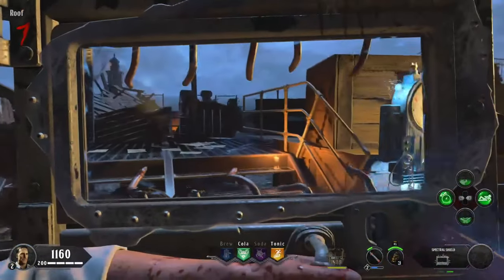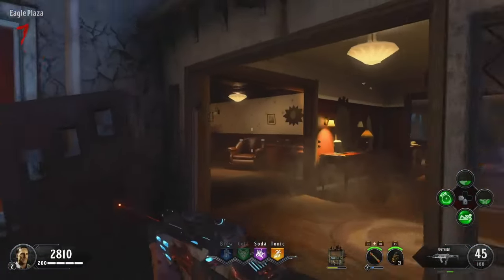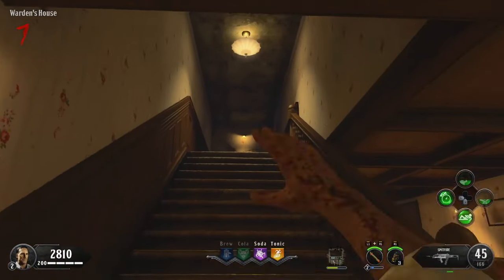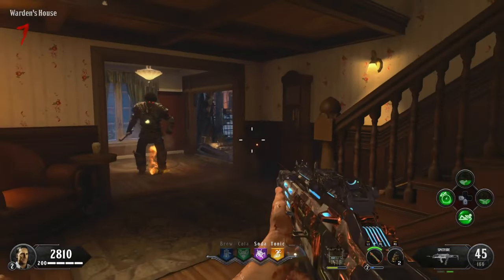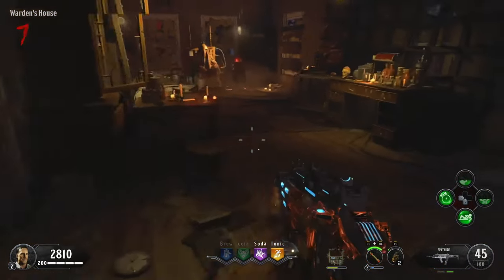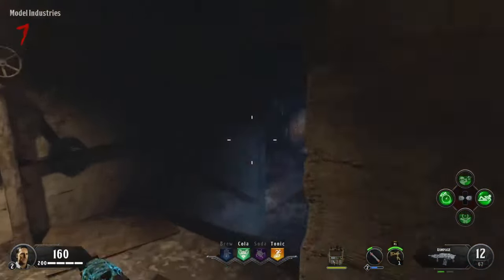Go to the roof, shock the pack-a-punch machine, and lure the warden to his house. How I do this every time: run up, knife the wall, run down the stairs, and by that time the warden will be entering the house. Get your monkey bomb ready, throw it, and bank it off the titan wall. 99% of the time that will work and he will destroy the wall, allowing access to the secret room. Grab the red orb, interact with the electric chair, and we have started this easter egg. Then get the Hell's Retriever back, as we'll need it for an upcoming step.